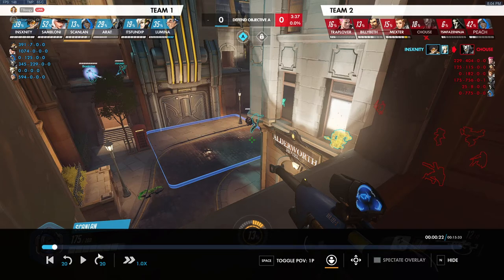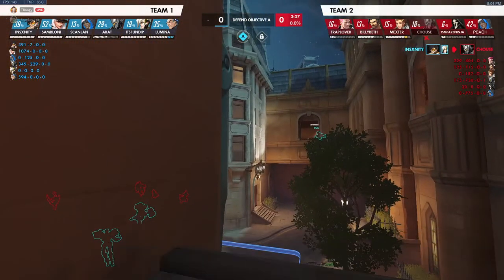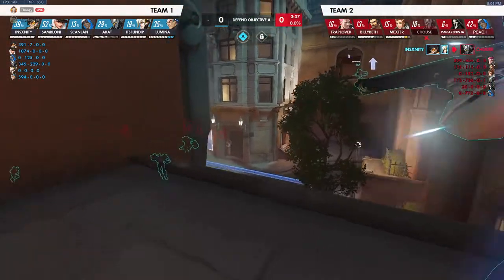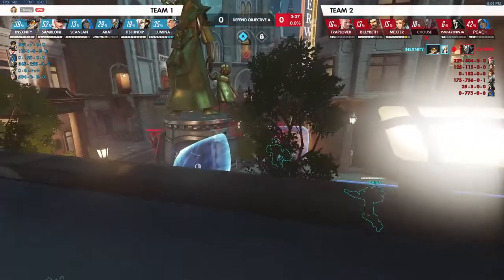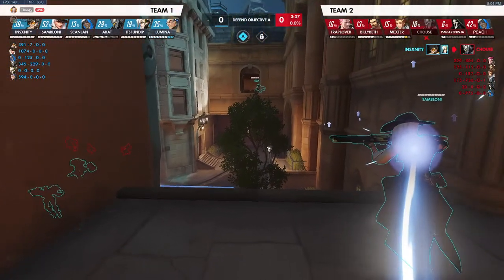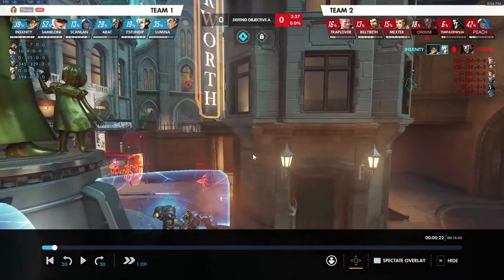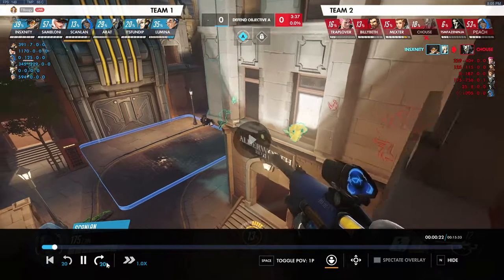Now we're getting into the issue where we're not checking off the third checkbox. Something like top or left here — unless they're on a dive composition — is where we want to go, because we can see our team, zone them off using the left wall, and if we want to land a nade we just peek right side. This position gives a lot more options than sitting up on high ground. If they're on dive, we might want to drop down to our team so we're not isolating ourselves.